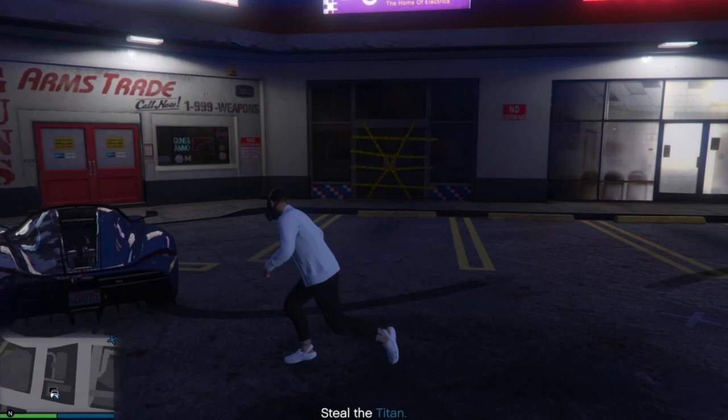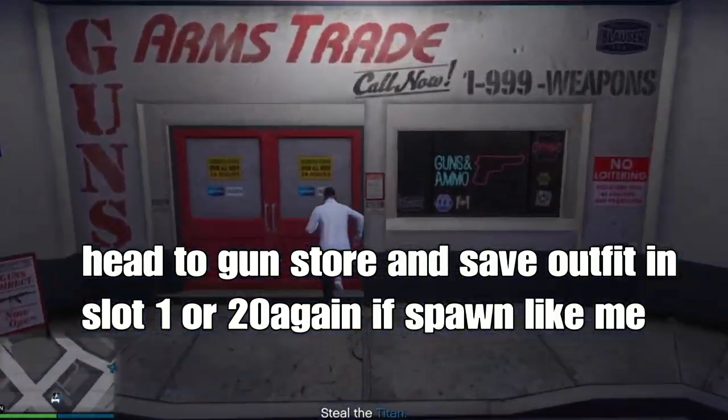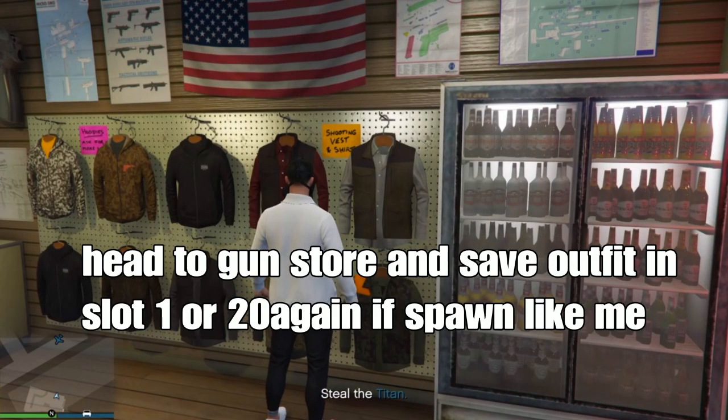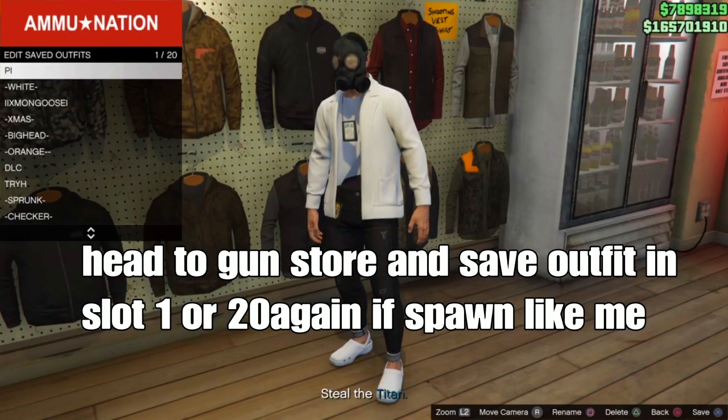But if you guys got it working and spawn with the Kamika Mask with the visible torso, get to the gun store and save your outfit in the same slot you did before — in slot 1 or slot 20.